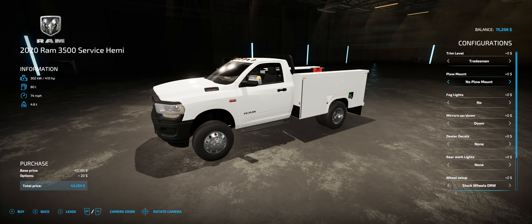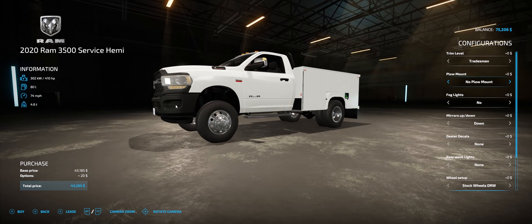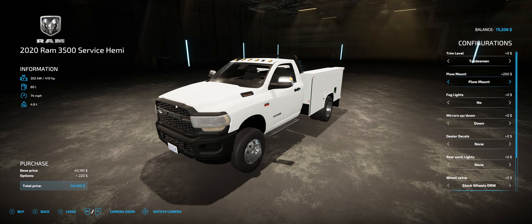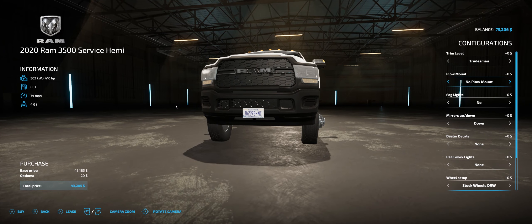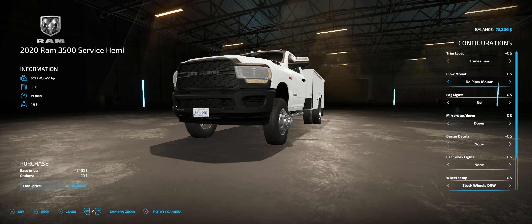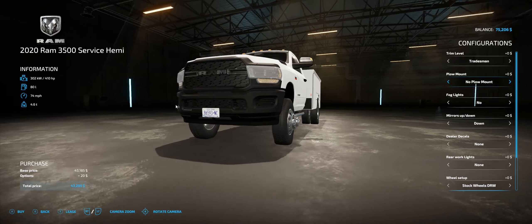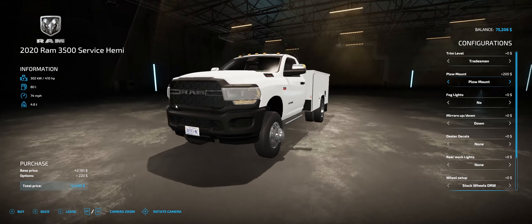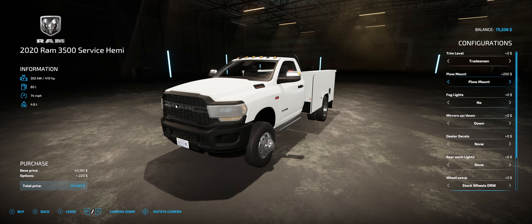These were the only wheels I had — I didn't have the proper wheels so that's what you're gonna get. You get a plow mount obviously on both of them. The rest of the options are pretty much the same for both trucks. When you get the plow mount, we cut out the front bumper lower valance part.